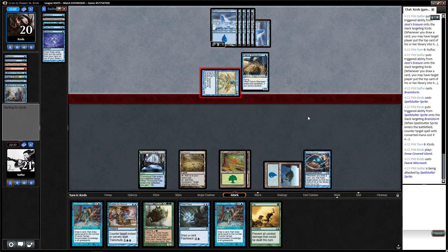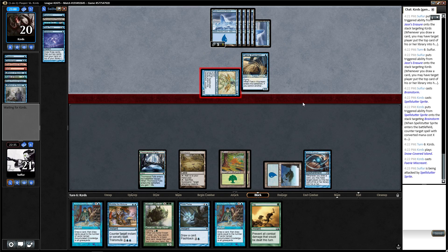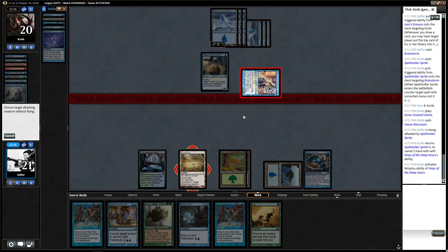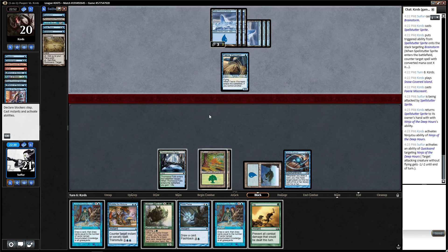If not, we'll just take our beats here. I've got a Quicksand here that I'll gladly use if he wants a Ninja. This is what I put the Quicksand in for. Take that — hope he doesn't have another one. He doesn't! Oh! We got it! Oh, I'm so happy.